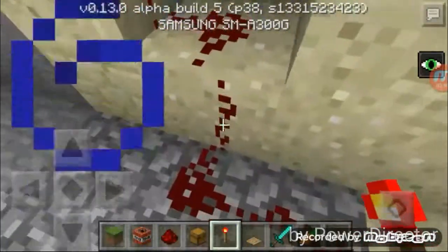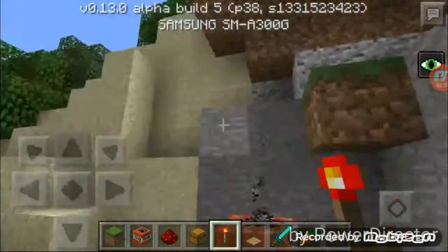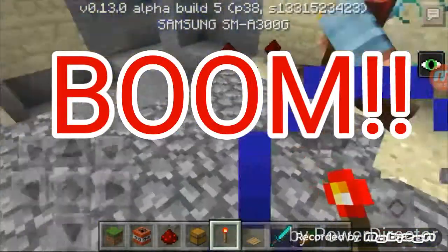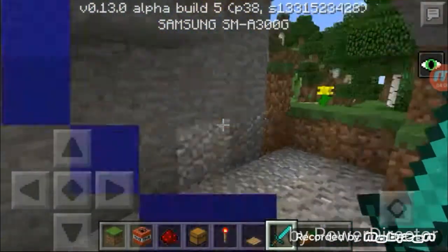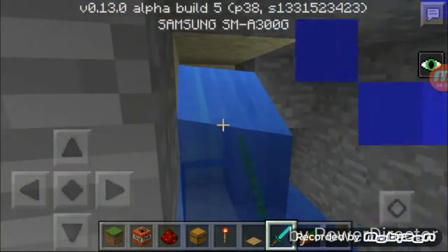It doesn't seem to be glowing now, but once I put down the redstone torch, it's gonna light up. What the heck - oh! Ouch. What the hell. It must be you, right? You put it there. I didn't do anything. It came over here. There's water pouring down. It's not fine yet - so you put the water.